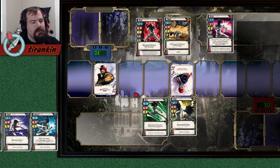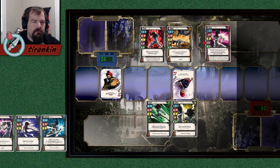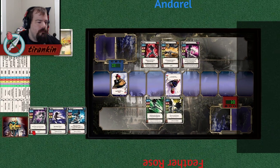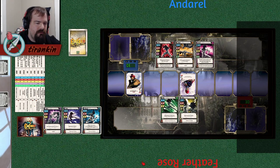Obviously, specials can change these interactions — that's why Spike has Guard, even though it often doesn't matter in strictly normal interactions. So: fast attacks beat midspeeds, beat slow attacks, beat fast attacks.